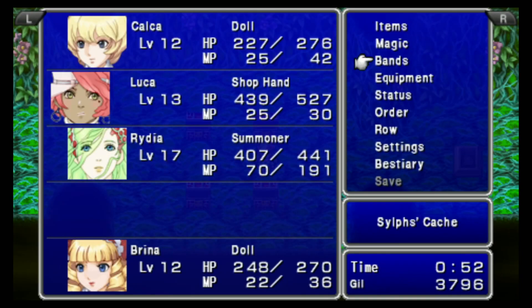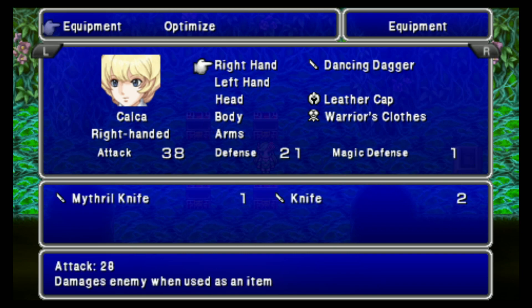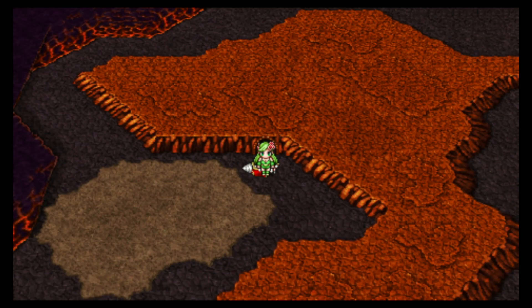Mithril Knife — you could give that to one of the twins. It's effective against those wraiths, but then you'd lose the Dancing Dagger, so I don't think that's worthwhile. Rydia can equip it, but who cares? It doesn't do much.